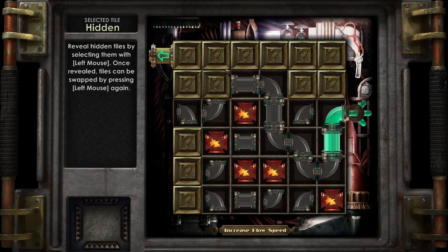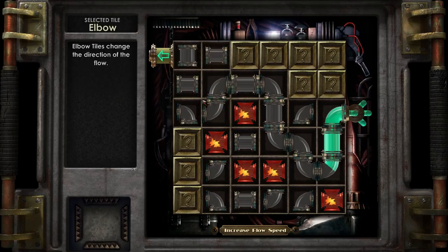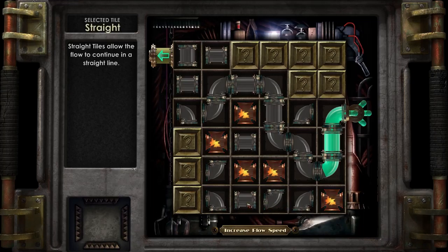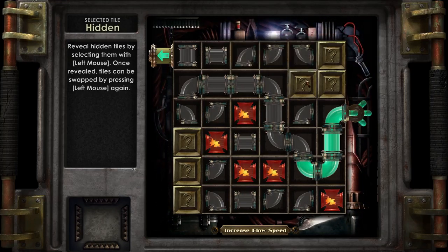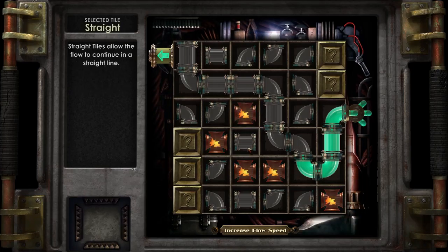I guess we're gonna have to go this way. Well, at least a lot of this is already set up. Ooh, this is bad — alright, so we could go here and then I know we need one that's gonna let us go up, and then that — there we go.